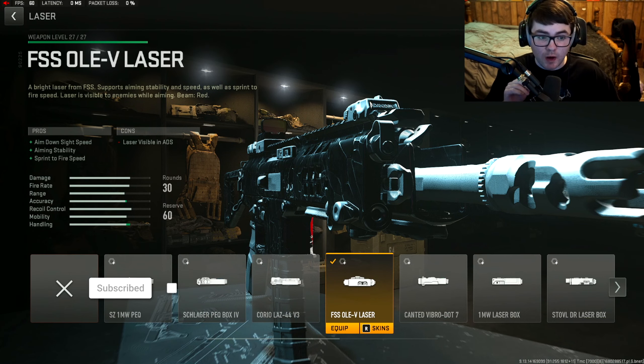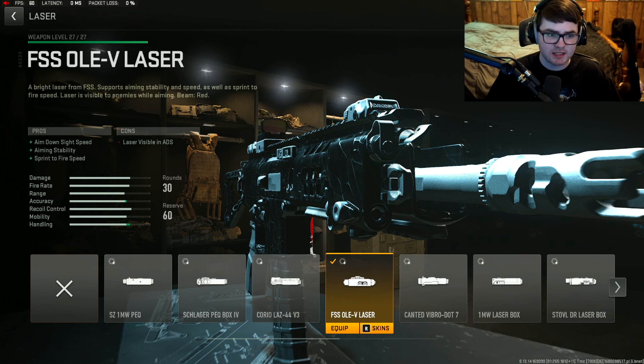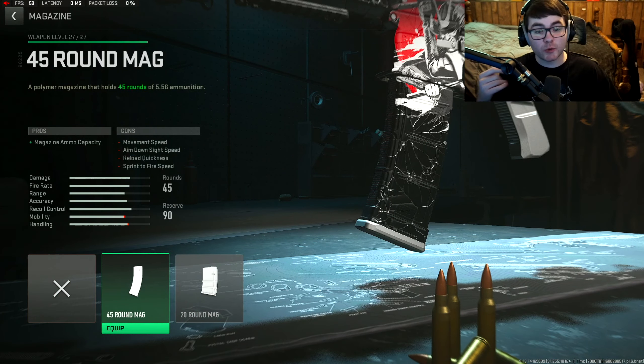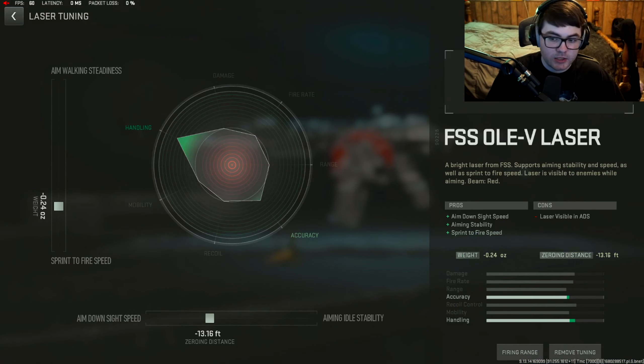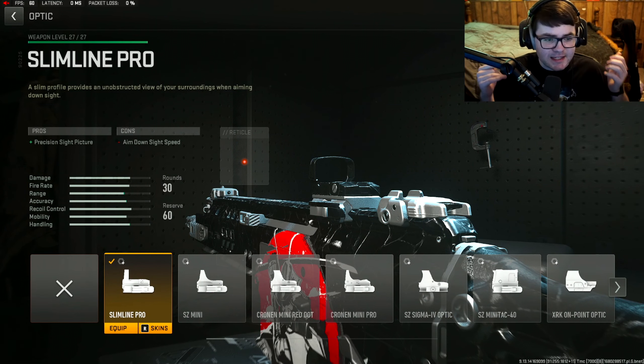Next is personal preference: if you want more ADS speed, go with the FSS Olev laser. If you don't want to reload as often, go with the 45-round mag for extra ammo, though the gun will feel a bit slower. On smaller maps like Shipment, definitely go with the laser. Tuning for the FSS Olev laser: negative 0.24 for sprint-to-fire speed and negative 13.16 for ADS time.